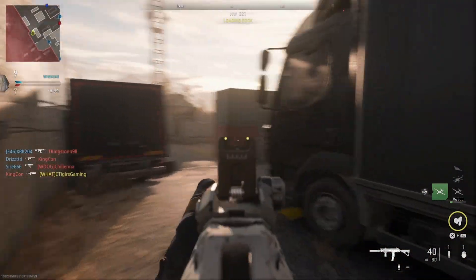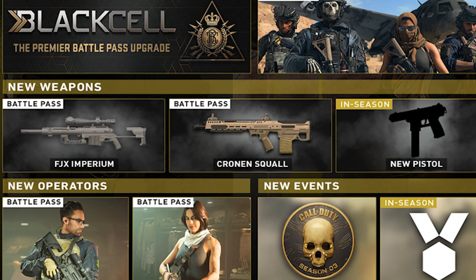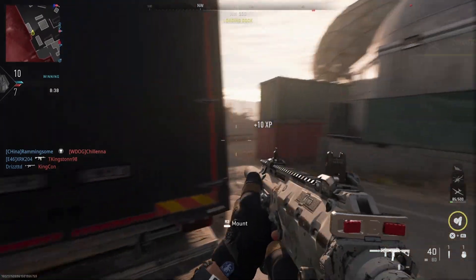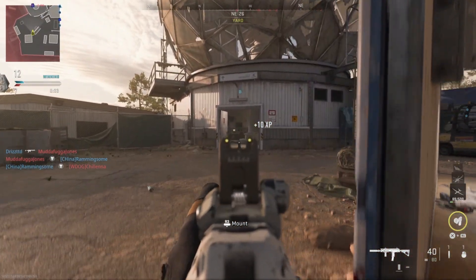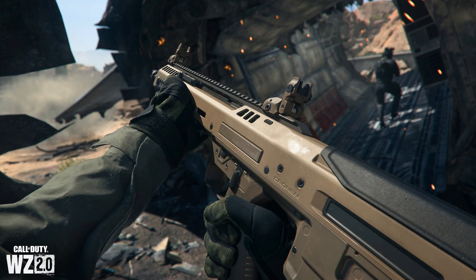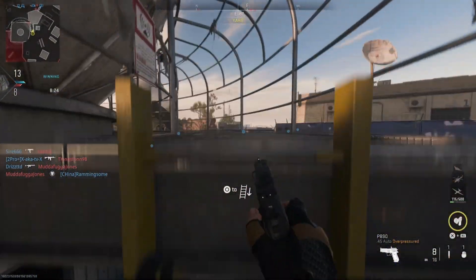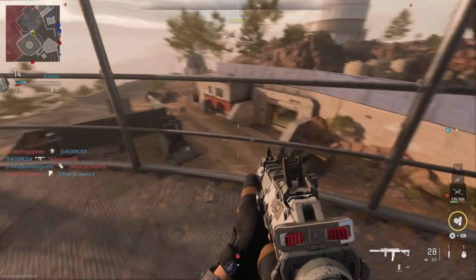Season 3 includes four new weapons. The first is the FJX Imperium sniper rifle, better known as the Intervention from Modern Warfare 2009, available at launch via the battle pass. The second is the Cronen Squall battle rifle, also available at launch. There will also be two new sidearms — a machine pistol and a high-caliber pistol — with no images yet.